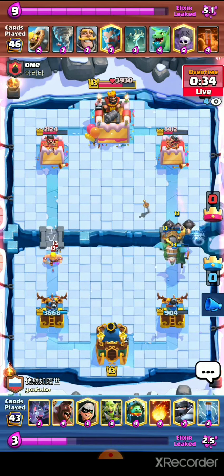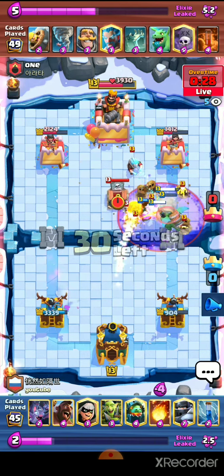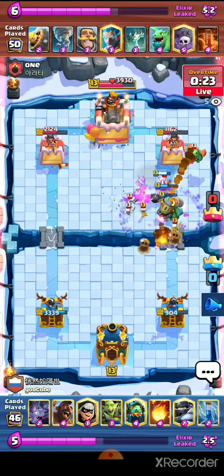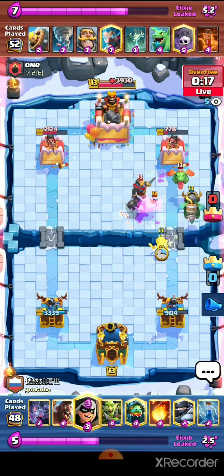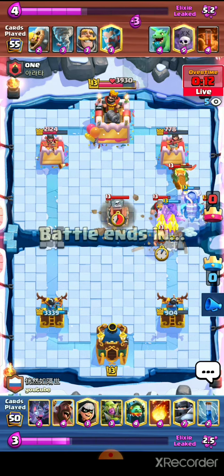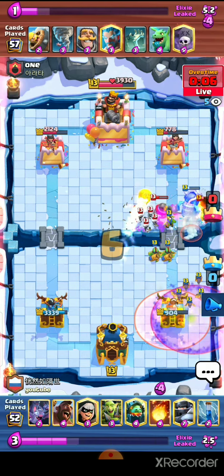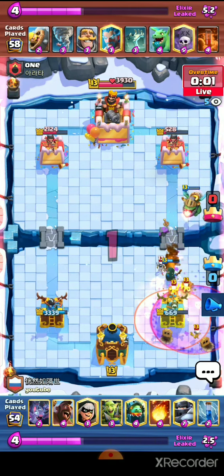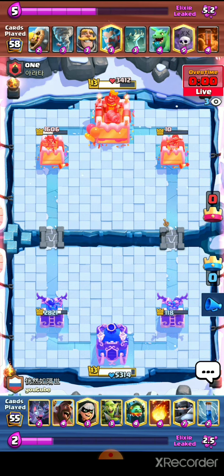Really good Graveyard placement this time. We hit the Tombstone as well — maybe we can get one hit for the victory. We have to pressure with the Hog. We need to Fireball and Zap; we need to Fireball in defense. A really good, really close game for us.